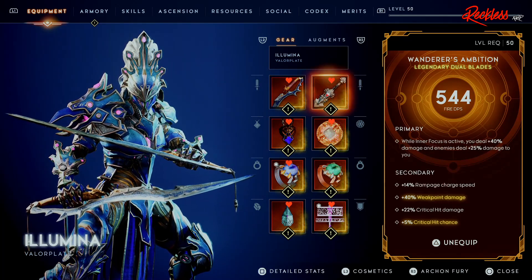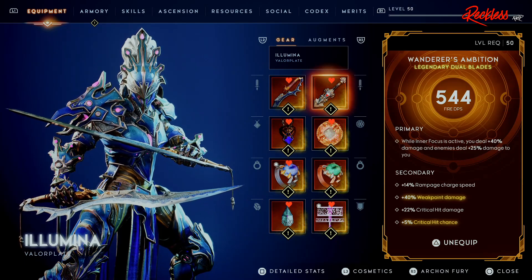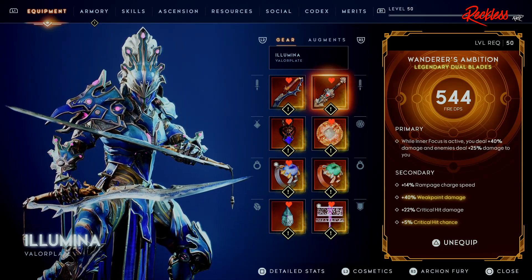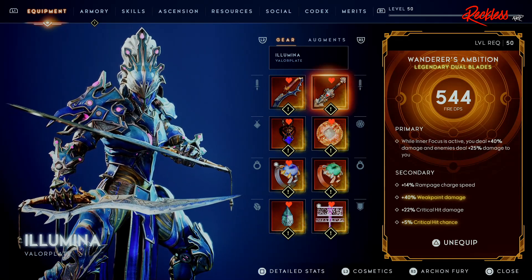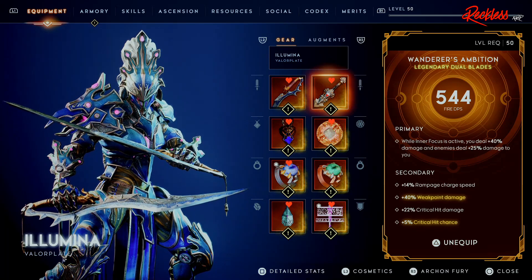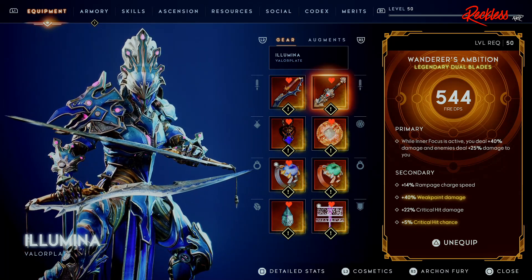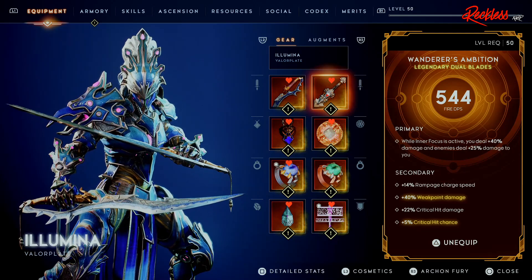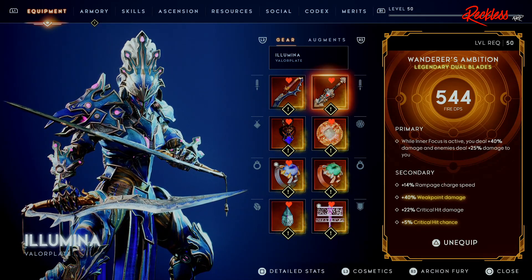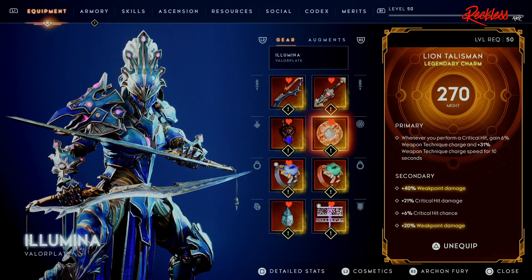Next, we have the Wanderer's Ambition as a backup weapon. I actually switch to this whenever something happens in the game, like a glitch. It has the same primary effect. For the secondary, it gives me plus 14% Rampage charge speed, plus 40% Weapon Damage, plus 22% Critical Hit damage, and plus 5% Critical Hit chance.